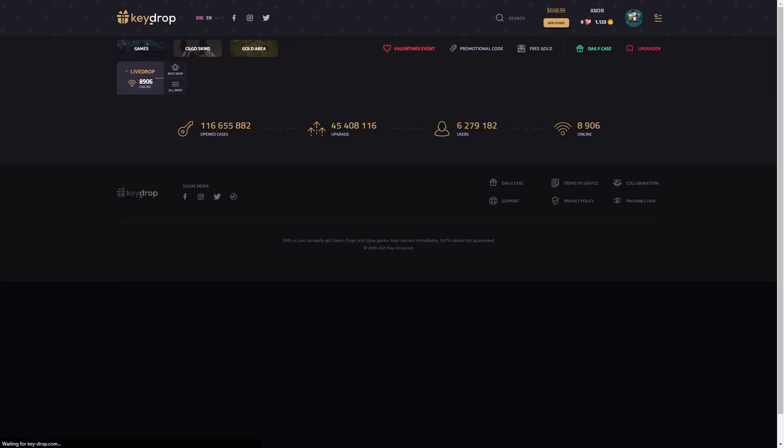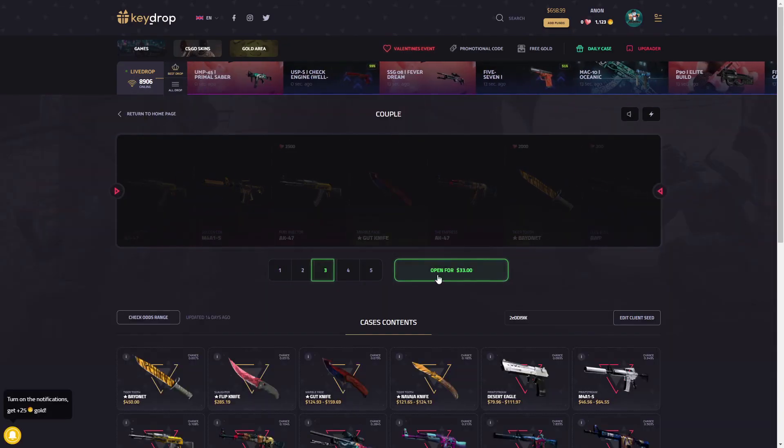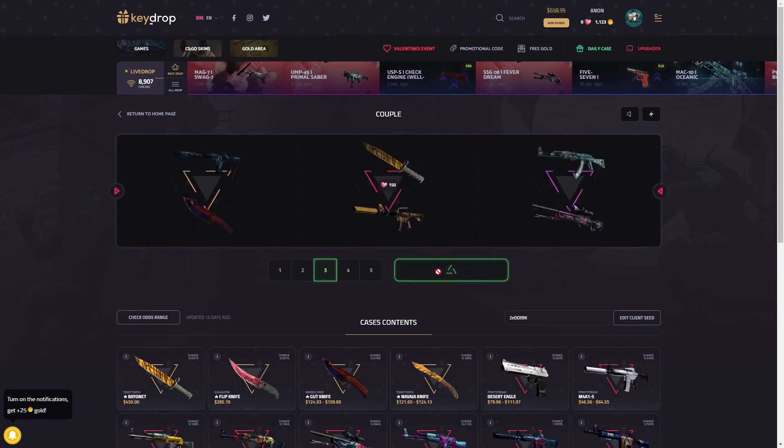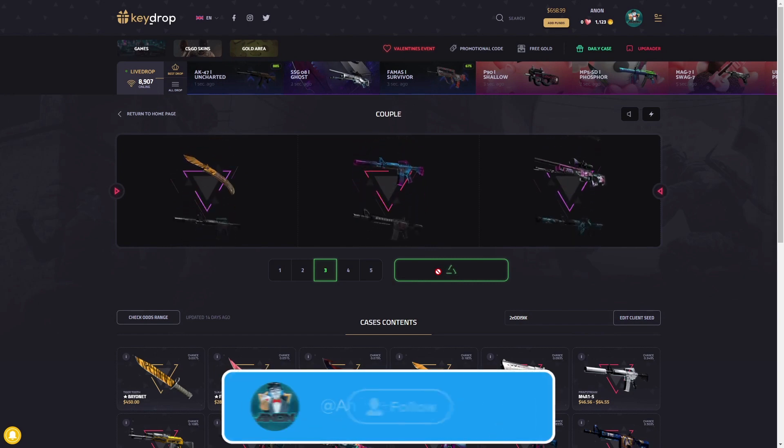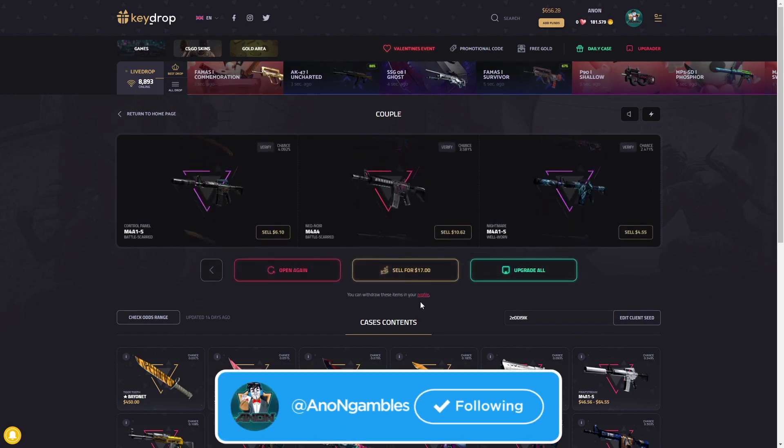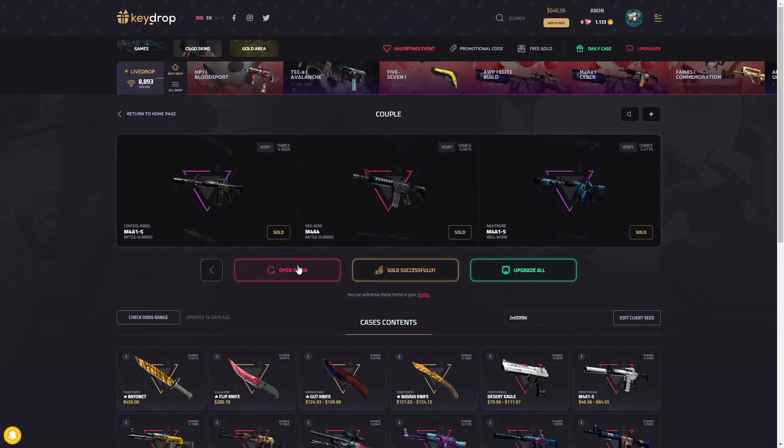We might go back and open another $300 Vice case - that's just so risky man, but it is fun to open. It is a whole rush when you click that button. Let's see - anything good here? 21 bucks, not very good but obviously not terrible.